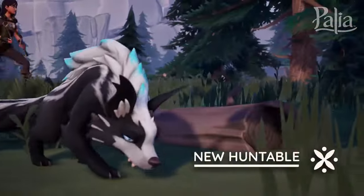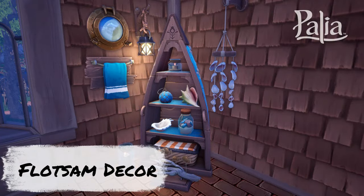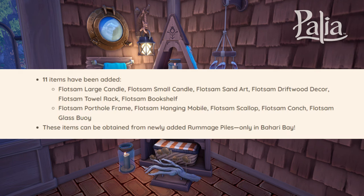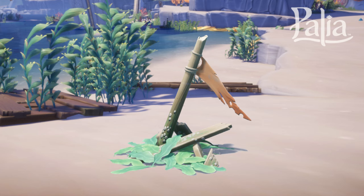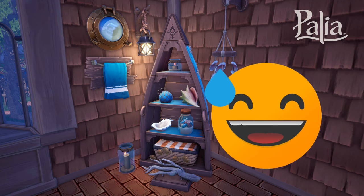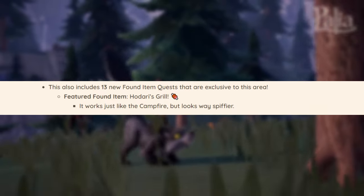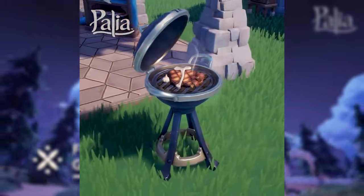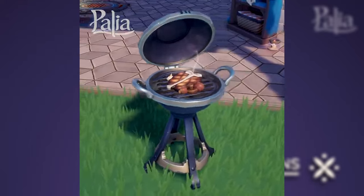There's also the new Flotsam decor set with 11 new items. This nautical-themed set can be found in Bahari Bay and the new rummage piles added in this patch. I'd guess the rummage piles act similarly to makeshift chests, but instead of fishing items out, you find the piles along the beach. There's a towel rack, hanging seashell mobile, boat bookshelf, and porthole frame wall decor — my personal favorite. These are likely going into my aquarium room.